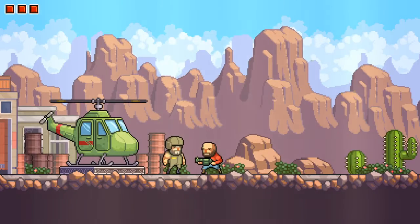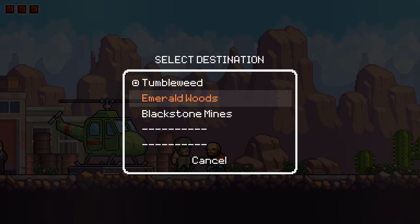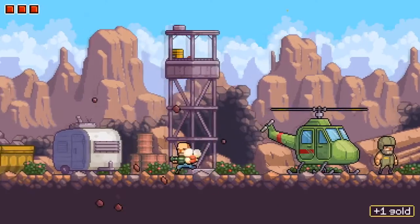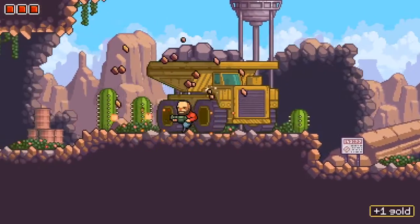Hello everybody and welcome back. Thank you for joining me for another episode of Omega Strike. In the last episode we were able to rescue our companion Bear. In this episode I am hoping to rescue our other friend who is, I believe, in the Blackstone Mine. So let's go there and see if we can locate him and hopefully rescue him like we did Bear.